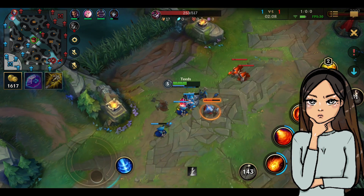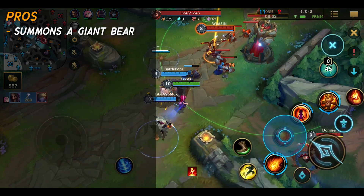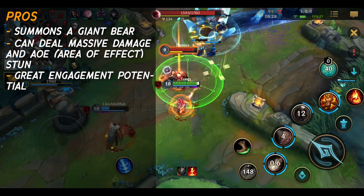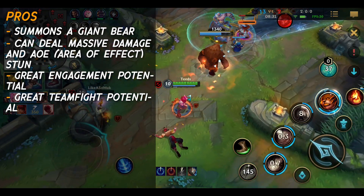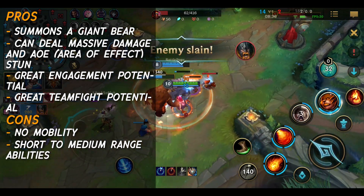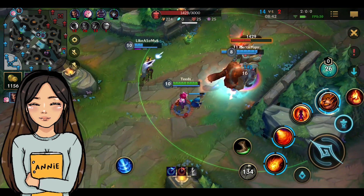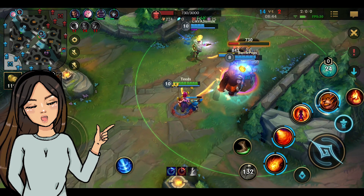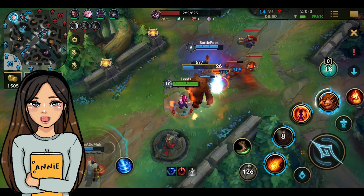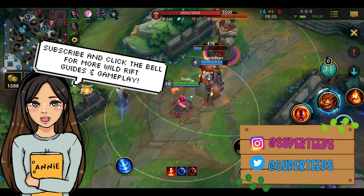First, ask yourself why do you want to main Annie. Annie's pros: Annie can summon a giant bear who helps her in battle. This bear can produce massive damage and AoE stuns, great engagement potential, and great teamfight potential. Annie's cons: she has no mobility, she has short to medium range abilities, and she relies on her bear. Annie has multiple roles, she is a mage support that deals magical damage. Wild Rift considers her to be of easy difficulty, and I agree. This is a middle lane Annie guide, but she can also be played as a support in the dragon lane. My name is Teeds, if you're new here, feel free to subscribe and click the bell for everything Wild Rift.